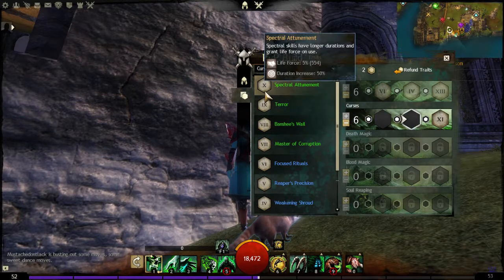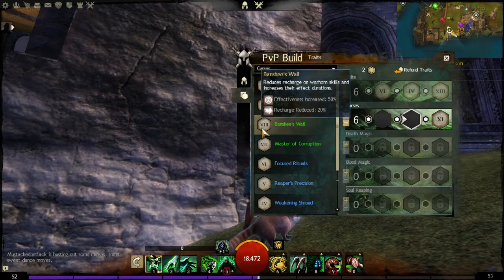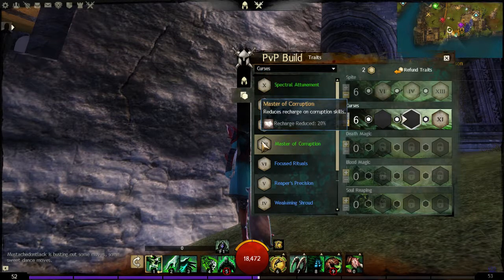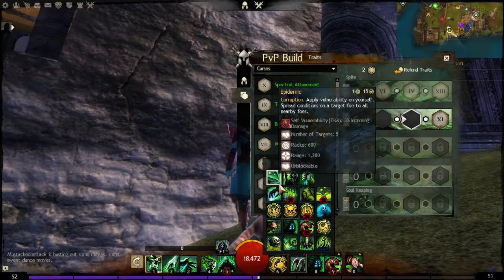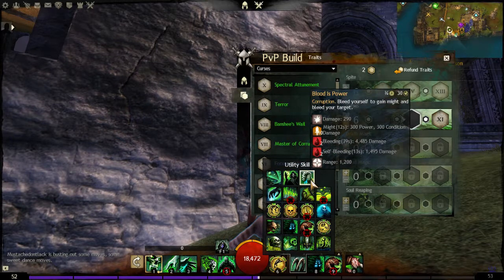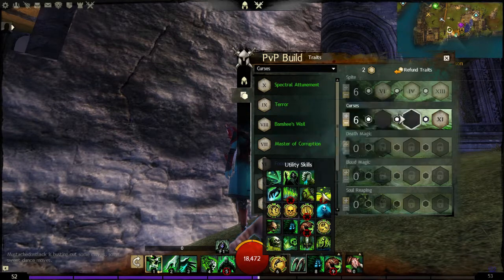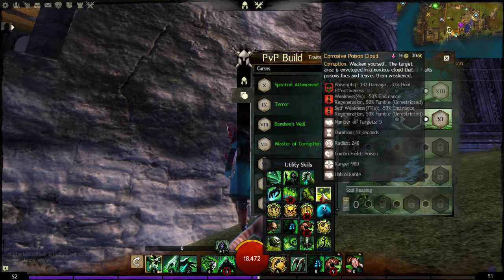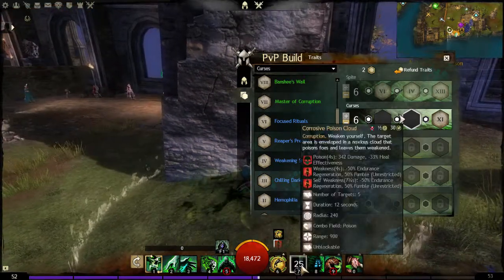Down here we have Dark Pack — removing boons, doing some weakness, or increasing condition durations. That looks like exactly what we want. Spectral skills — terror could be good, doing damage with our fear. Banshee's Wail reduces warhorn recharge but we're not really considering warhorn. Master of Corruption — vulnerability and poison on one skill. Spectral Wall would be good if we're going into fear, but the amount of fear isn't that much; however the protection could be useful.